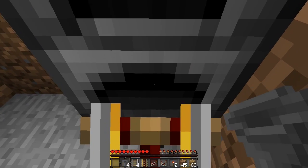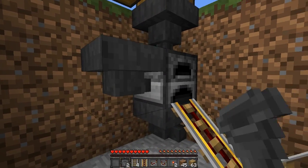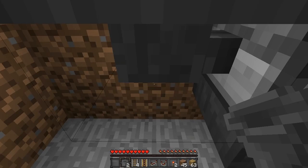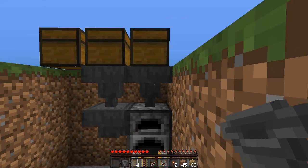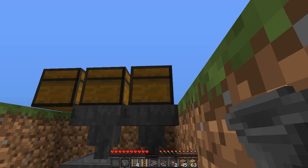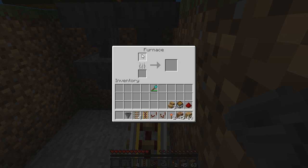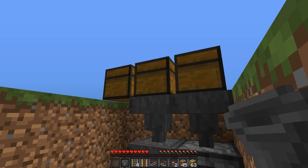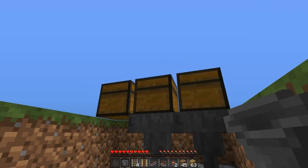Now on top of the furnace place a hopper going into it. Place a hopper on the side with the funnel going into it, then a hopper on top of this one with the funnel going into that one. What this will do is drain the items from the ore chest — such as iron — and pull it into the top slot. This hopper will pull it down and put it into the bottom slot for the coal. So that's your coal chest and that's your ore chest.